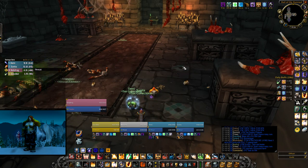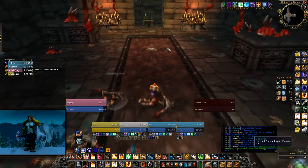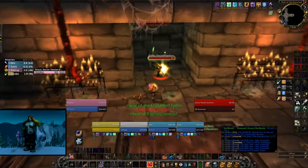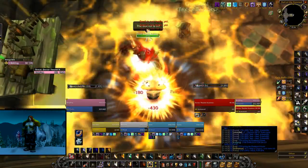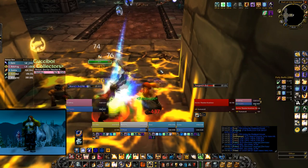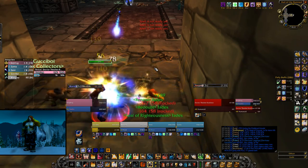Another problem Paladins have is the lack of a Taunt ability. Especially in the Fireman Dungeon, there are multiple bosses and trash that will occasionally drop your threat. Without a Taunt, it's pretty difficult to get them back. My approach for this is to Judge Crusader on the target to increase the holy damage I deal and increase my threat.